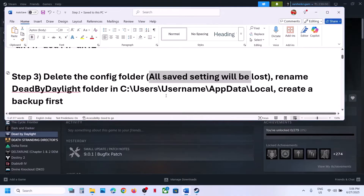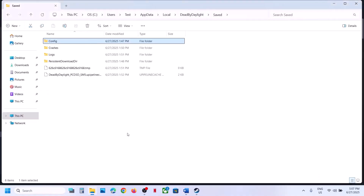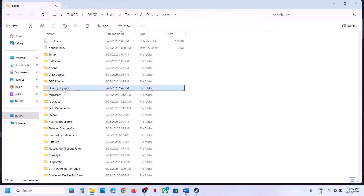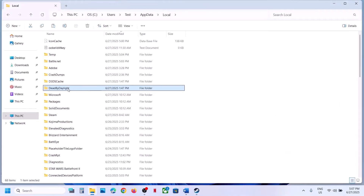Still not working? You can rename the Dead by Daylight folder at this location. First create a backup — go to the same location, find the Dead by Daylight folder, copy it and paste it to the desktop. Once you have a backup, right-click the folder, click Rename, and rename it. Once you rename the folder, launch the game and check.